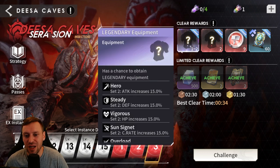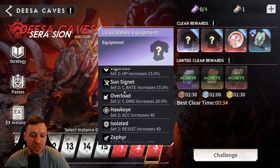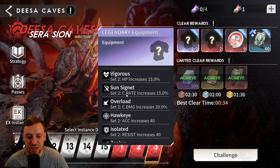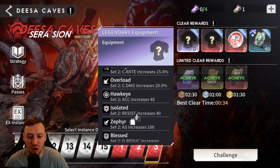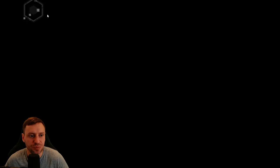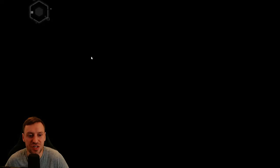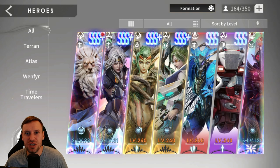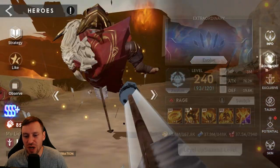You always want to be farming up gear. There's really good gear in here like Hero, Vigorous, Sun Signet, Overload, Hawkeye, and Zephyr — those are my sort of favorites. I usually prioritize Sincero's Marsh but I do go back to Disa Caves, and that's because of tempering gear.